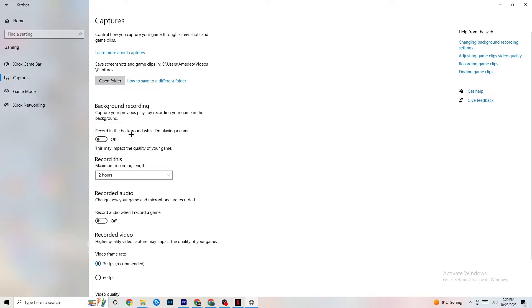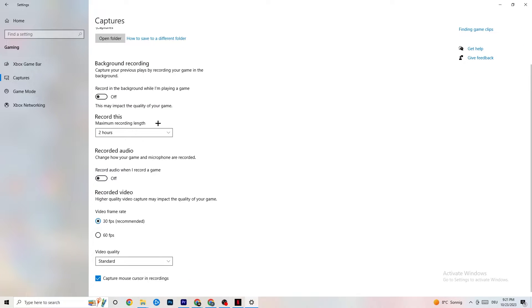Go to Captures and find Background Recording — turn off 'Record in the background while I'm playing a game.' If this is on, it's no wonder you're having FPS drops, freezing, or stuttering, because recording sucks a lot of performance. On low-end PCs this will cause crashing, FPS drops, and stuttering. Also turn off audio recording. If you want to record, use a dedicated program like OBS — do not use Windows for that.